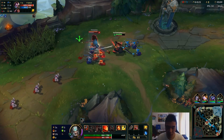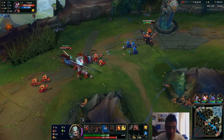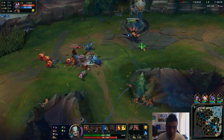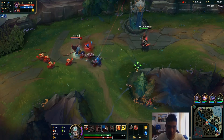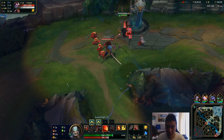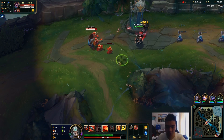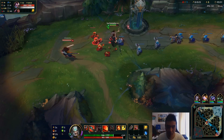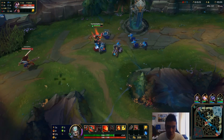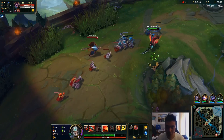We'll just play a little bit back — I really want that CS, okay we got it, that was worth it. Just play back because we're going to get out-traded really hard if we don't. The reason why is because his Q is on such a short cooldown and our E is on a very long cooldown, so he can keep spamming his Q and dashing while we can't do any of that. He also has a shield at level 1, so that shield is going to outdo us until we get some fury.